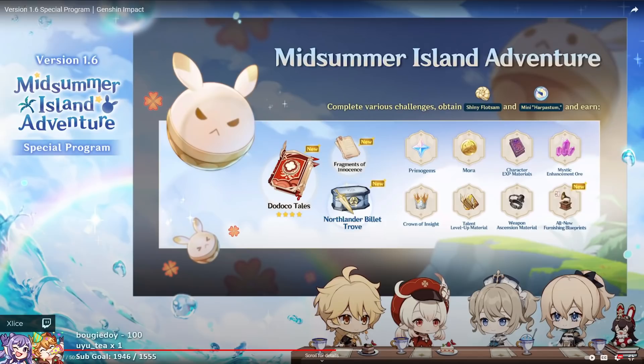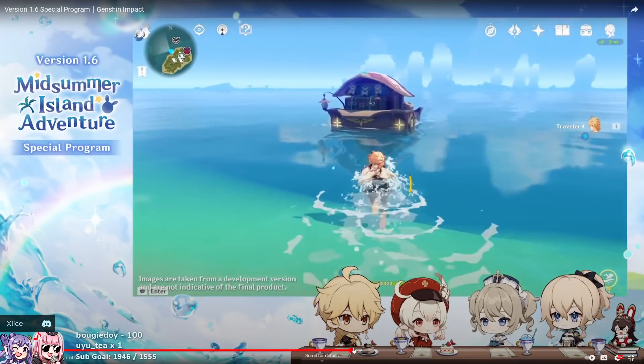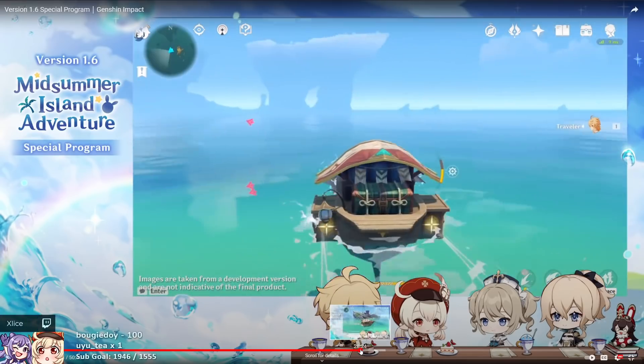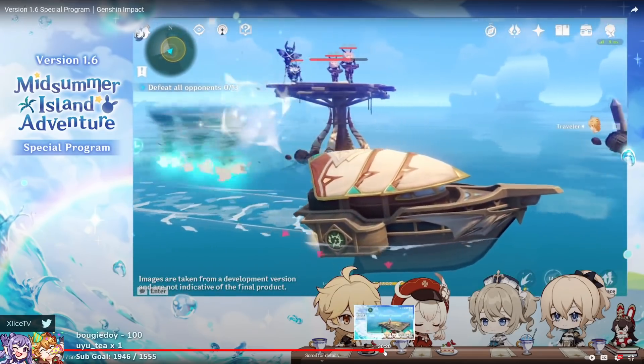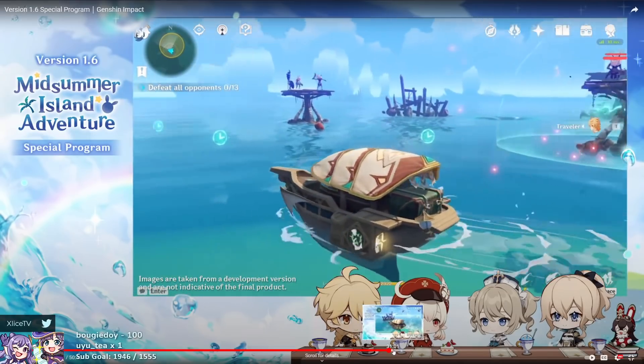They do not mention Fragments of Innocence at all — they don't even reference it, so I'm not sure what that's going to be. For the interior designers out there, we have some newer furnishing blueprints to decorate your teapots with — very POG. All the events shown look pretty co-opable. There's a kind of minigame section that reminds me of Super Mario or Sonic minigames with a coin feature, and there's also gliding.